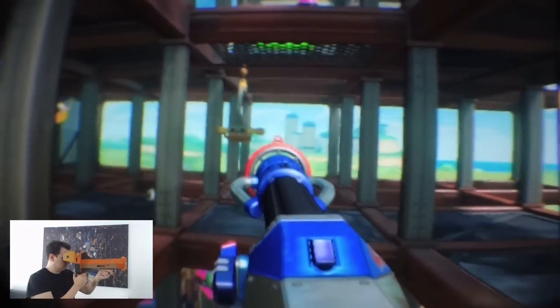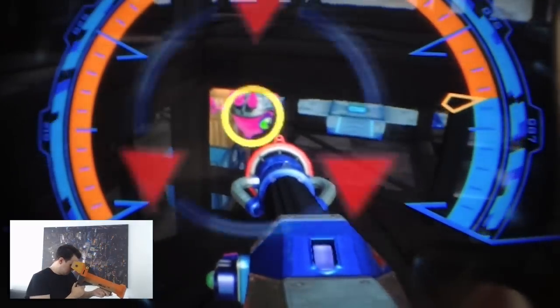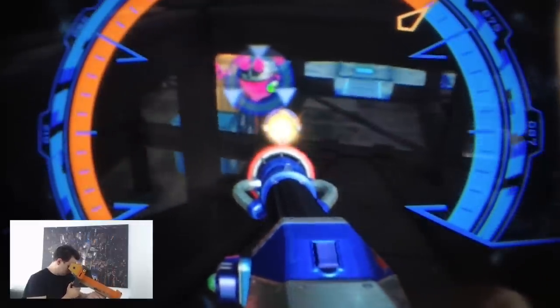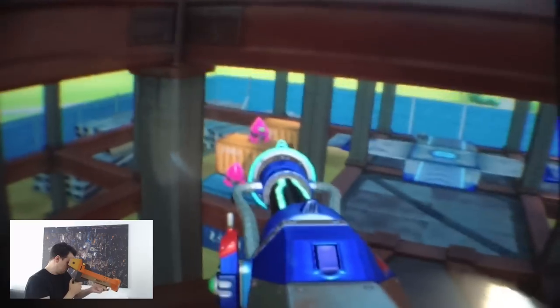What you see here is actual Nintendo Labo VR gameplay from the Blaster accessory. You can get this Blaster accessory in the VR basic set for $40 together with the Nintendo Labo VR headset. I recorded this gameplay for my actual review of the VR basic set, but I thought why not show you the gameplay first so you can prepare for my full review, which is coming up.